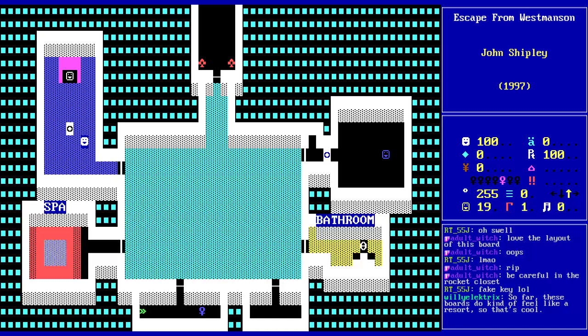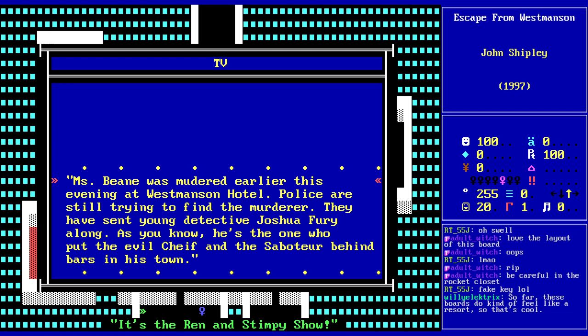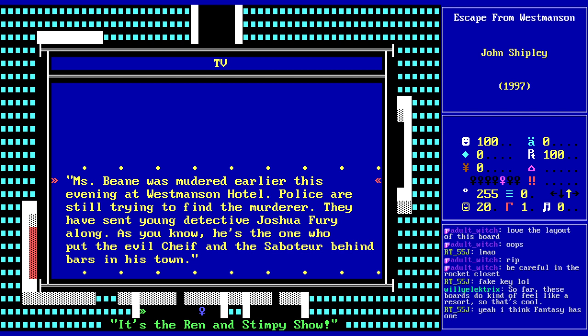The City's got one. I think multiple Super ZZT worlds have them. ZZT is on. Ren and Stimpy is on. Mr. Bean — it's an E, not that Mr. Bean. There was murder earlier this evening at Westminster Hotel. Police are still trying to find the murderer. They've sent young detective Joshua Fury along. He's the one who put the evil chief and the saboteur behind bars in his town.